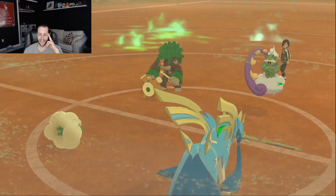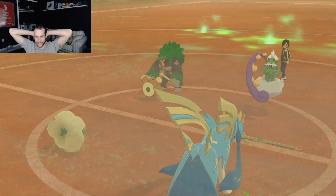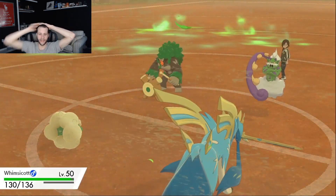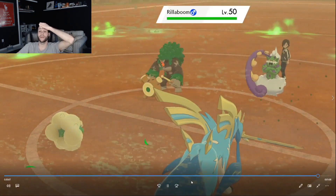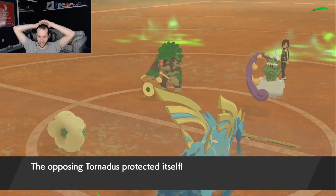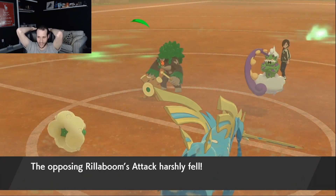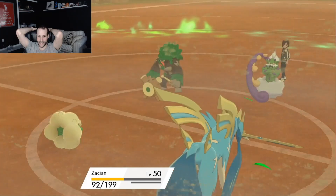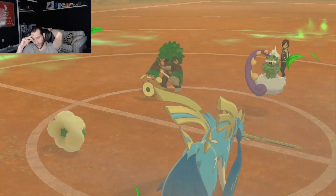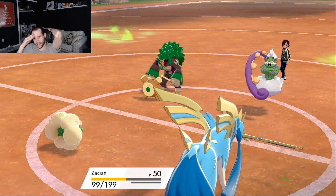All they have left is Rillaboom and Tornadus. If I Charm that Rillaboom, the game is over — what is Tornadus going to do? What is Rillaboom going to do? No one's going to kill my Zacian. Here comes Protect. Charm Whimsicott coming in so clutch. They go for Grassy Glide into the Zacian and another Icy Wind. They take sand damage, which is good since Tornadus doesn't get to recover it back. Sandstream goes away, so my Whimsicott is still sashed. This game is now pretty much over.